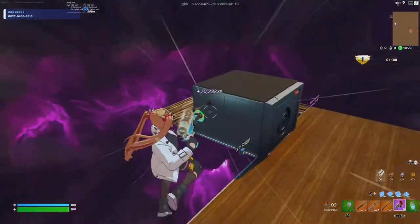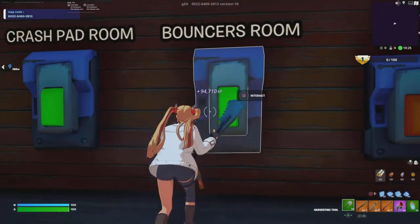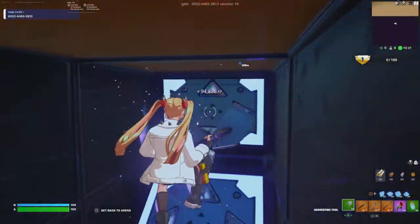After that you want to go back to the vaults again and click on the interact button, then you can click on the crash board room or the bouncer room — I chose the bouncer room. For now you can just AFK and come back whenever you want.